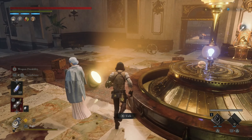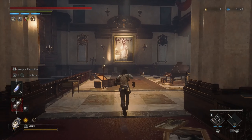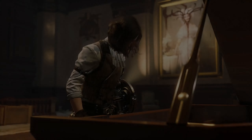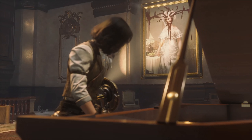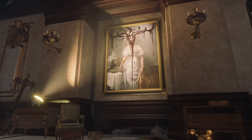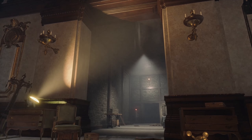Hello guys and welcome back to our 100% walkthrough for Lies of P. Today we're gonna finish Chapter 10. This chapter is pretty small — it's only gonna take one episode. The next episode we're gonna go for Chapter 11, which is basically the last chapter in the game.